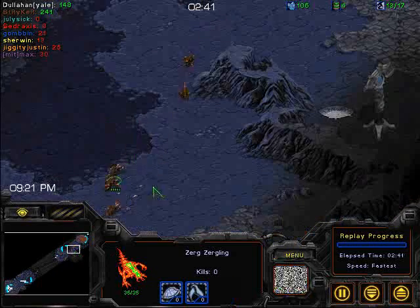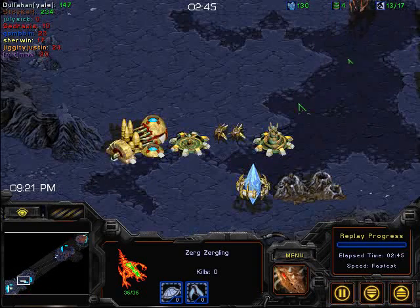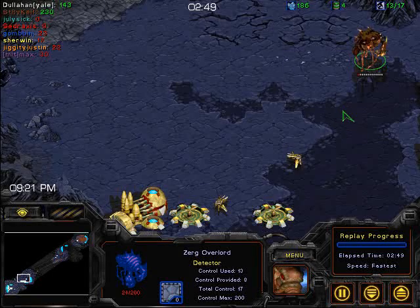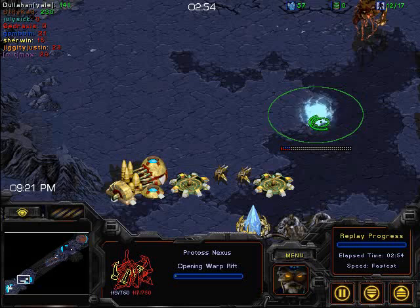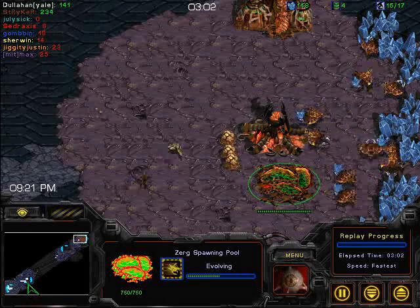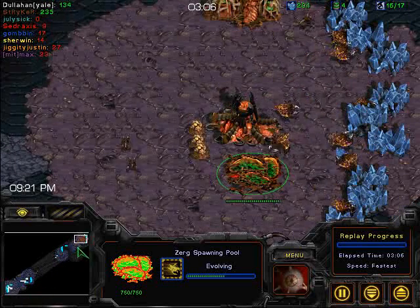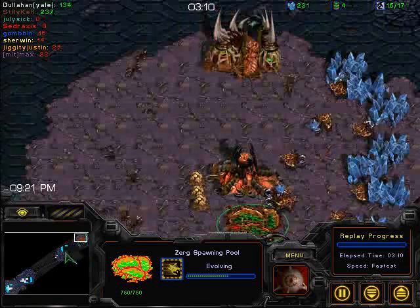Here we're seeing the first lings out for Stryker. And Stryker — ooh, almost losing that Overlord, that would've been bad. Nexus is going up now for Dullahan. He's got probes in good position here, should be able to protect against any kind of run-by, and he's still got the scouting probe alive. Stryker, meanwhile, getting his speed of course, and he's going to be expanding right afterwards — and he's just killed the probe. So that's going to allow him to build one or two hatcheries without getting scouted.